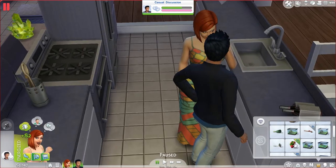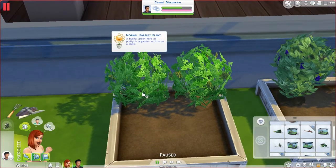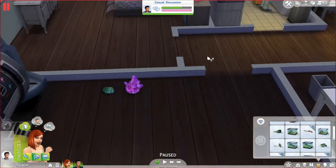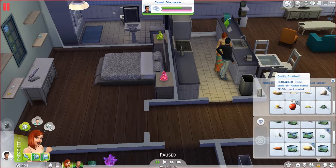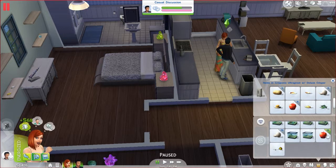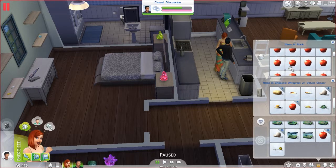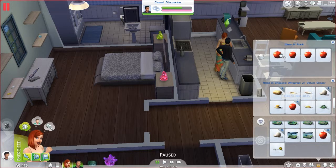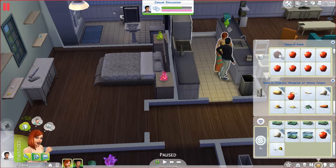Let's sell this whole stack of strawberries. We've got some parsley — let's look outside. Yes, we have parsley. Let's open this up and put some parsley in the fridge. I had some potatoes — yep — so we can sell this whole stack of potatoes for 52 Simoleons. We've got a carrot, let's throw that in the fridge. We've got nice normal apples and just normal apples — let's sell the normal ones and keep the nice ones in the fridge.